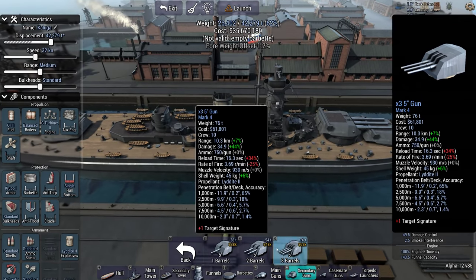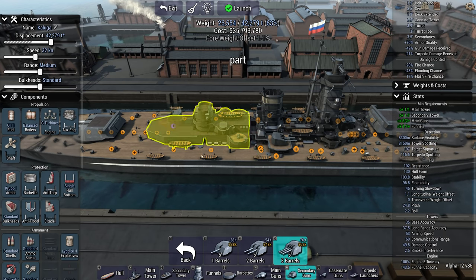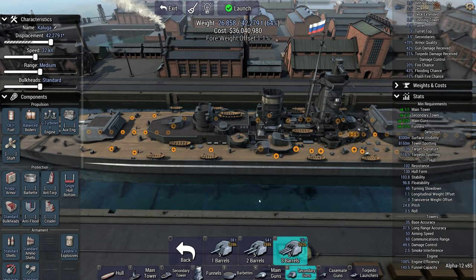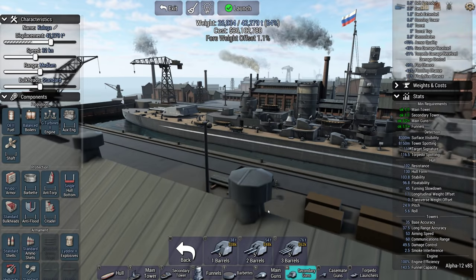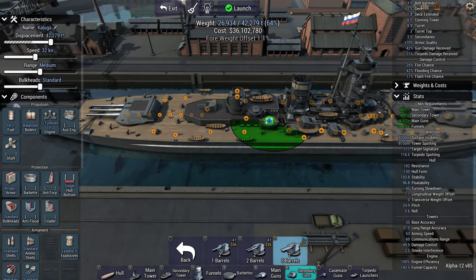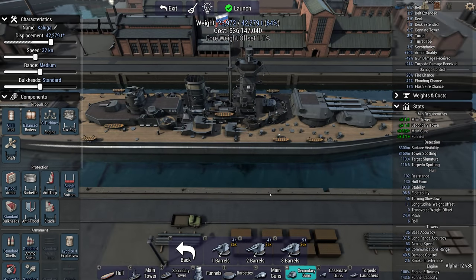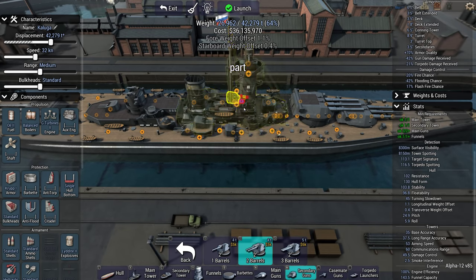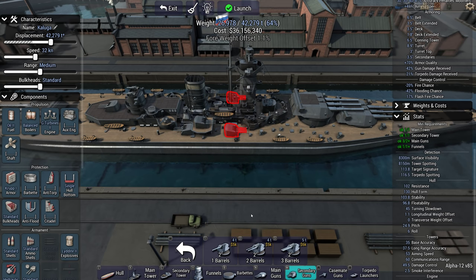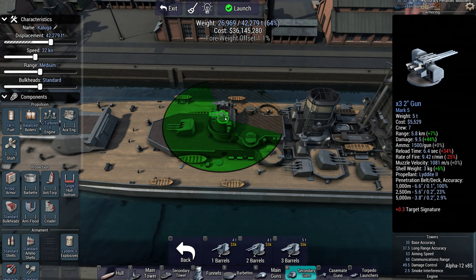There's an empty bar — must be for secondary guns. We do want some because of those destroyers. Pretty sure it's 5 inch that fits on this hull. Nice if we could fit one there as well. And then probably going to be 2 inch. Dual barrels fit in the tower. Should probably make these duals as well.